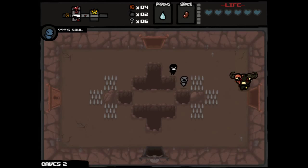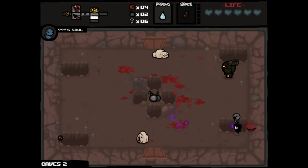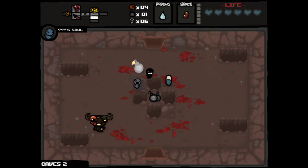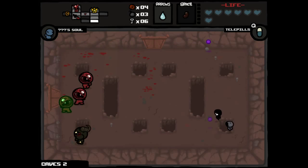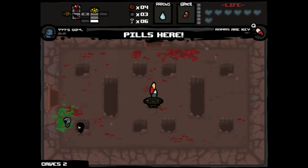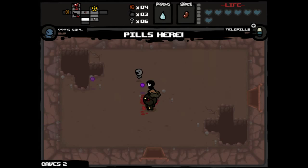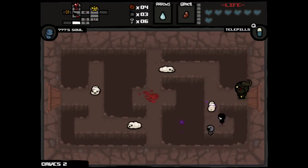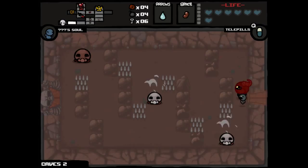It makes it a little bit harder for us to find our secret room, since we have less bombs and there's still an abundance of possible secret room locations. We'll use both of our bombs to make this happen — we can create a bridge with the Tinted Rock, which was pretty much objectively great. Telepills is a savable pill we can use to possibly get a deal with the Devil after the Mom fight if we manage to keep our HP well, and our HP looks great so far.